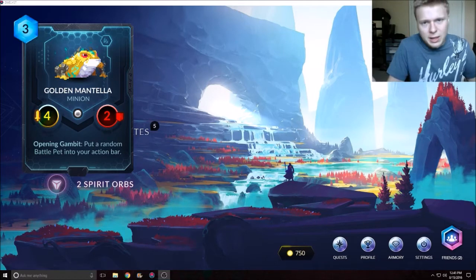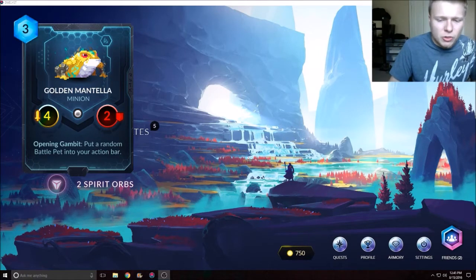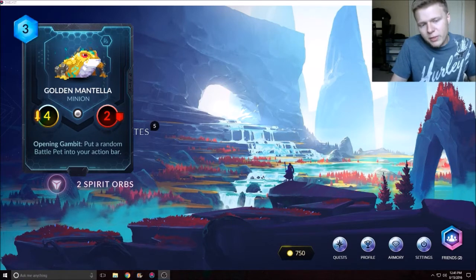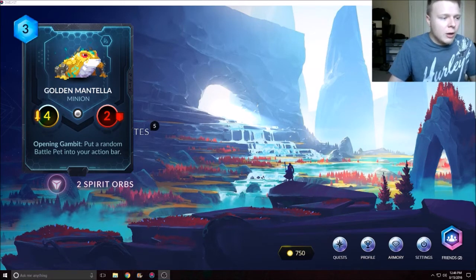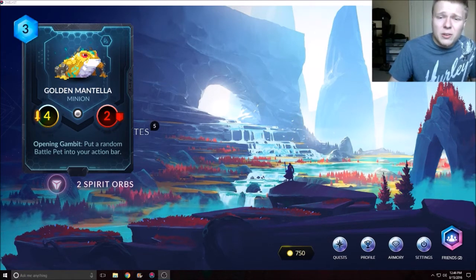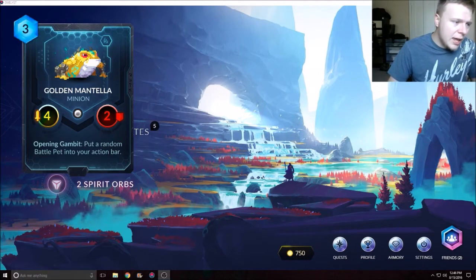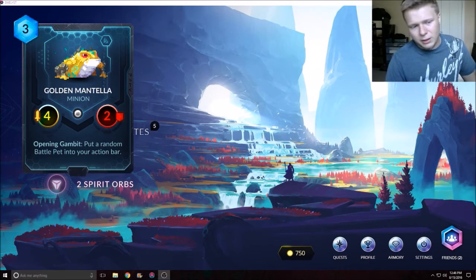The downside is the AI controls them, but the upside is they either have good abilities or they're high-statted minions, which is a positive. We might see some cool synergies with battle pets, and it'll be interesting watching the AI play a minion for you. Obviously don't make a deck with all AI minions — I don't even know if you can. As for the Golden Mantella, it's a 4/2 that replaces itself with a battle pet, and if their general one-hits it they're taking four damage, which is never bad.